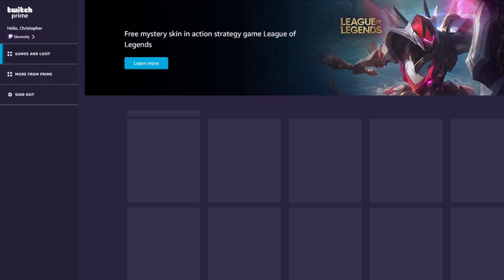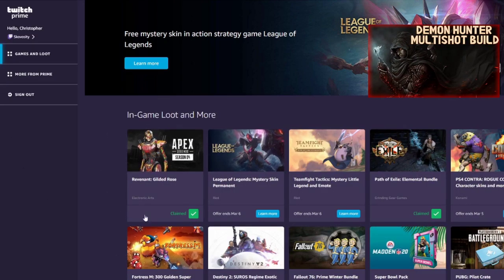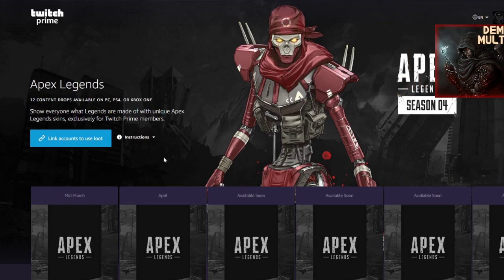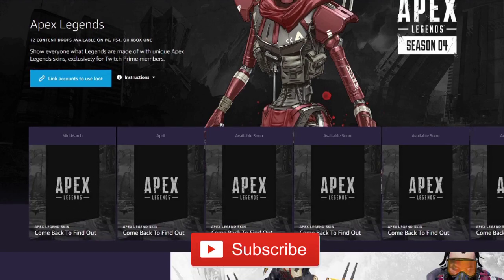If you want to redeem these skins for yourself, you're going to need two things: an Amazon Prime account and a Twitch account. You can head on over to twitch.amazon.com/tp for Twitch Prime, and once you head over there it will prompt you to log in and link the necessary accounts.